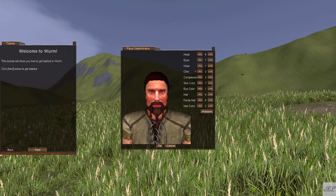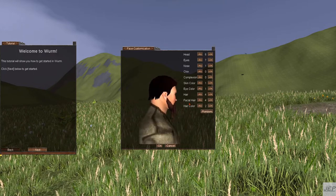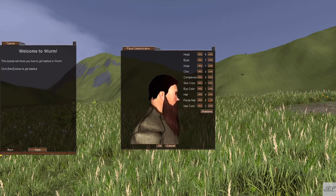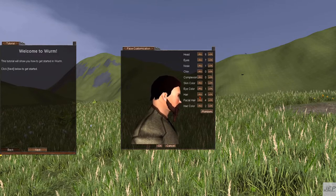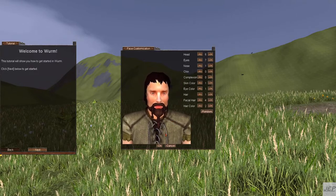That'll work. Then change the complexion, skin tone — you name it, you can change whatever you want. You can turn it so you can see the hairstyle and all that. That's facial hair, but that works too. So hairstyle — there's a few different styles you can choose from. I guess that works. So that's done.